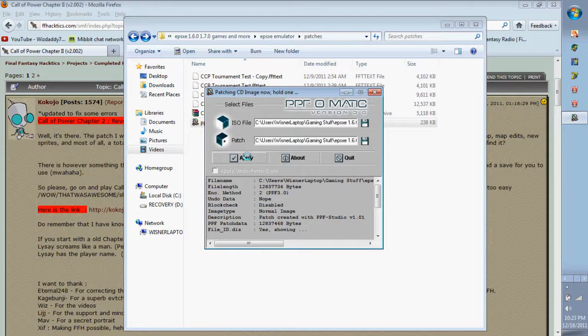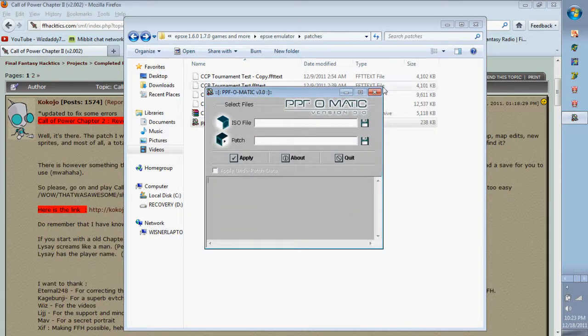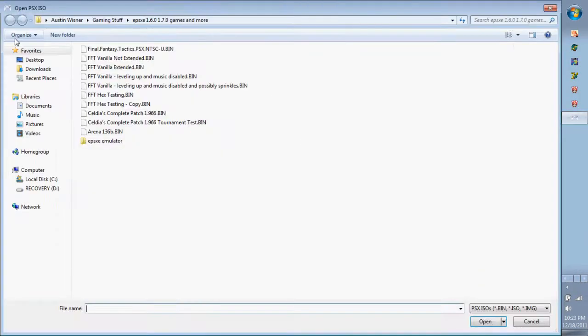The file we made a copy of is 560 megabytes. The patch itself is the dot PPF file. We go back, select our patch, and push Apply. This is a relatively large patch so it'll take a minute or two — normally with regular patches it's instantaneous.